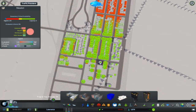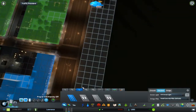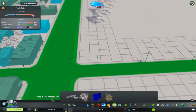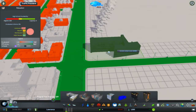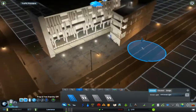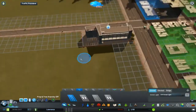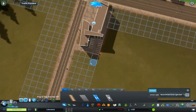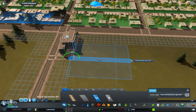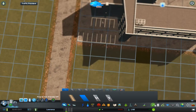Moving on from lights — I've placed down some education buildings. The elementary school fits well with the Brooklyn theme, but I couldn't find a high school that matched, so I found a modern high school that's going to be on the other side of the main avenue, along the center turn lane road which I'll probably upgrade in the future once traffic becomes an issue.